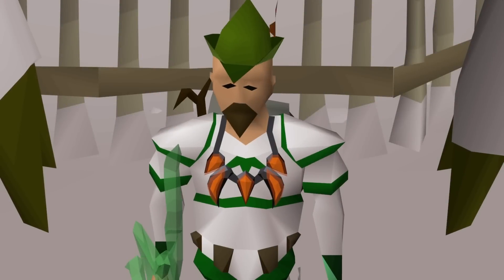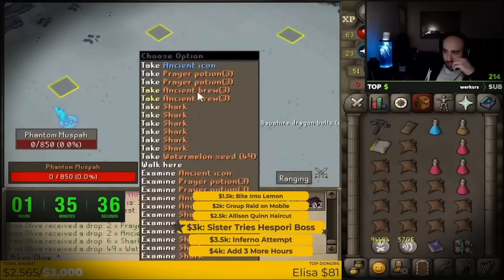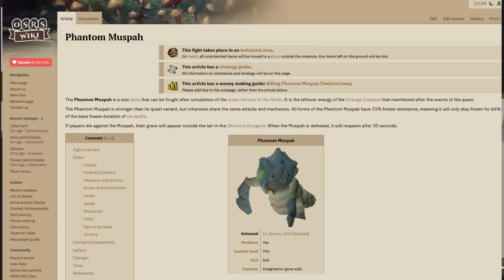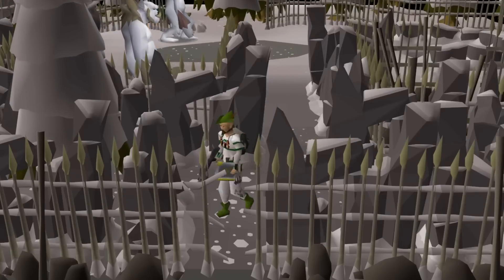Hey, it's been a while. This is my One Defense Iron Man. Let's recap from the last episode. So we were at Muspa, and we just got our third Ancient Icon at 114 kill count. Muspa has been in the game as of this year, January 11th, and today's date is March 31st. So I've been stuck here for a little over 2 months, and I had to do 1000 Muspa kills to get out of here.